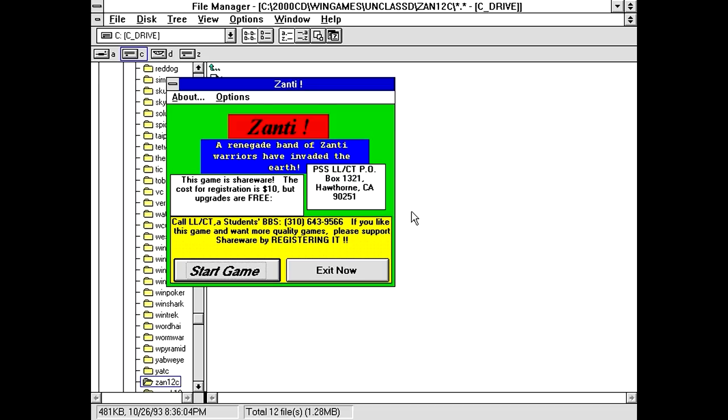Xanti. A renegade band of Xanti warriors have invaded the earth. The game is shareware, cost to register is $10, but upgrades are free. There's a PO box listed for PSSLL/CT, and it says to call LL/CT — I guess that's apparently some BBS or something.